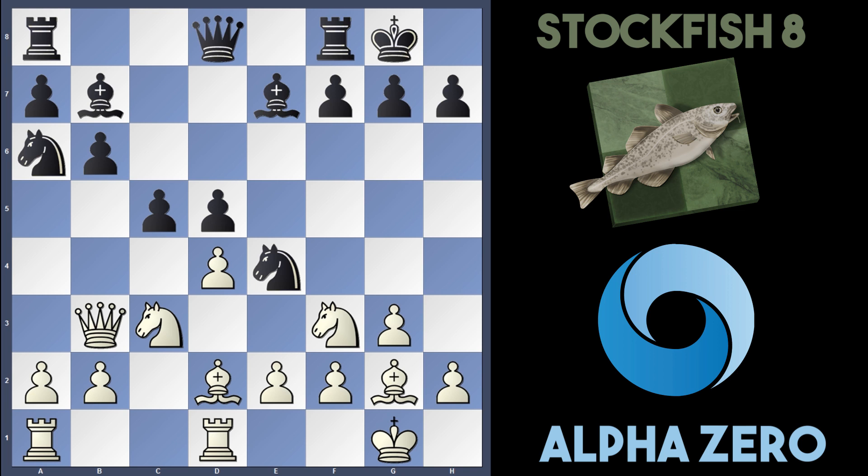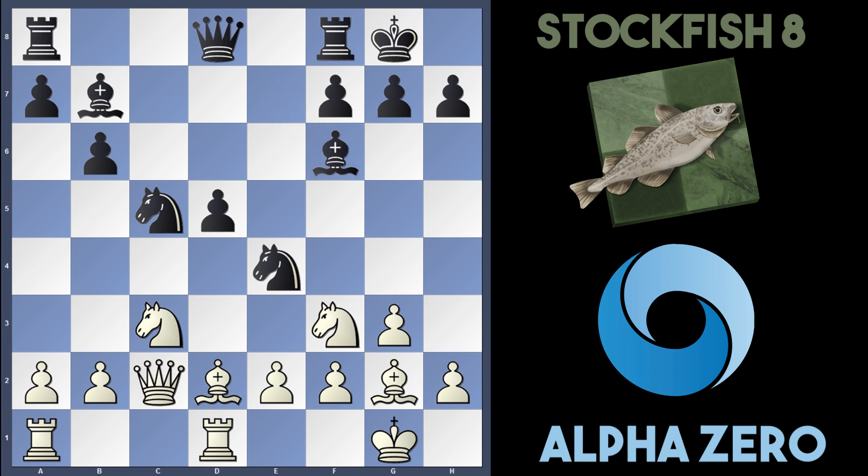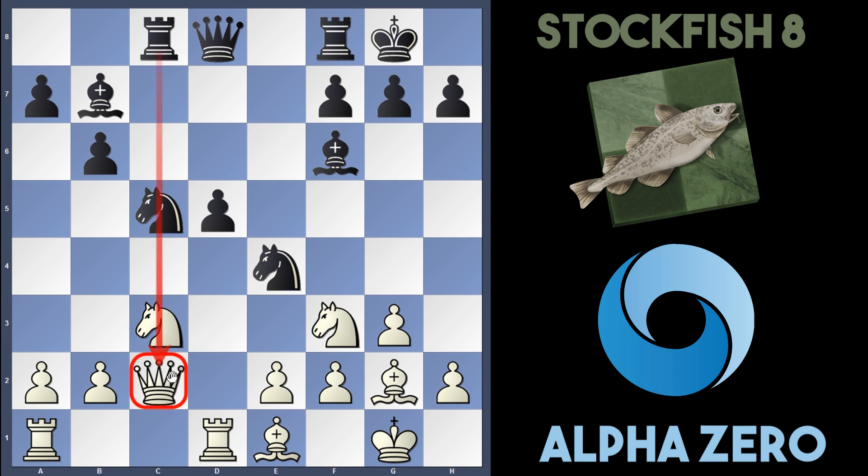If AlphaZero takes the pawn with dxc5, I think black will recapture with the knight. Once the Queen retreats to c2, Bishop f6 should be played, and then white can play Be1. If black plays Rook c8, we're actually into a dead equal position with weaknesses for both sides — white's c5 pawn is quite weak because the rook's eyeing the Queen, and the d-pawn is also weak for white.